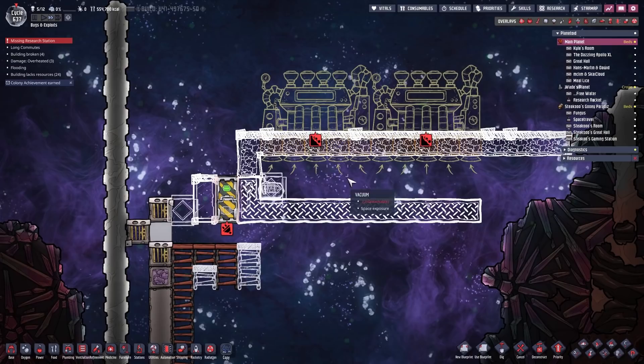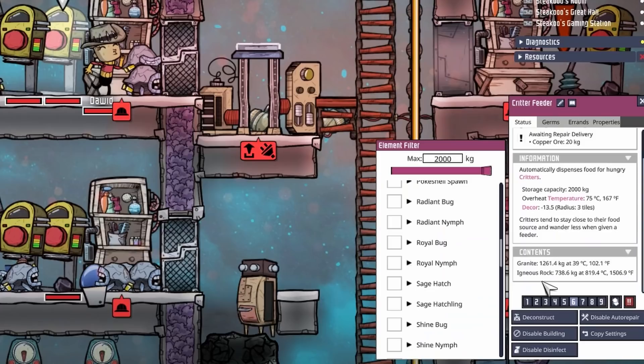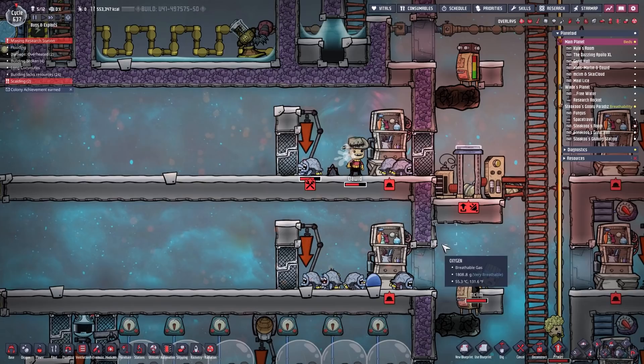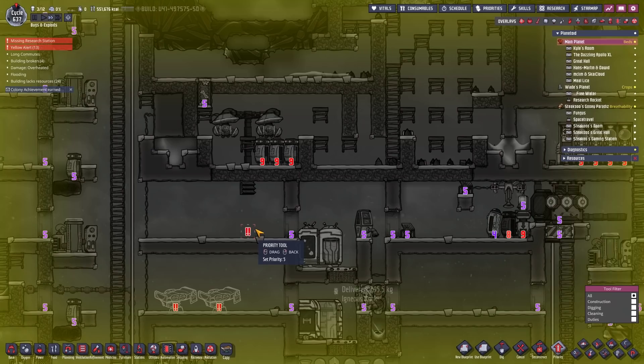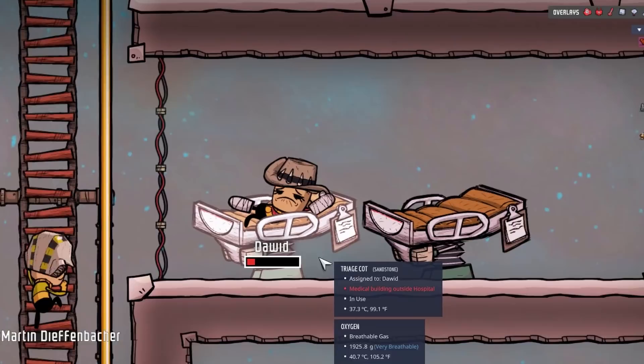I totally forgot to set our critter feeder to not allow the super hot obsidian and the 800-degree igneous rock. Because I don't feel like dealing with that, I'm just deconstructing it and putting the dupes in a hospital. There you go — it was Kyle again, but also David this time. Very good that Hans Martin is taking care of them. Remember that gases in space need a background, so we need a few drywall tiles here.